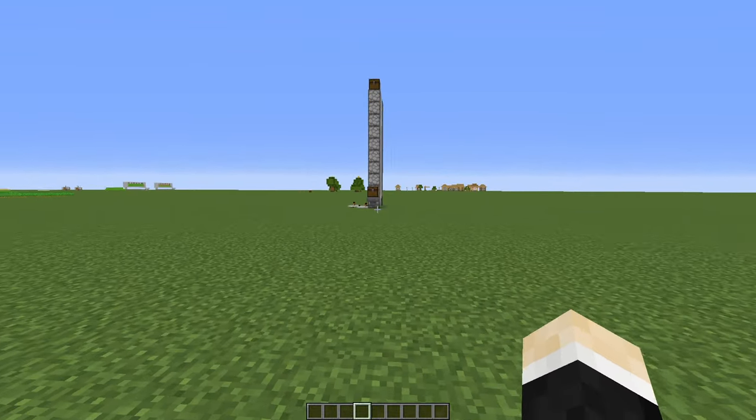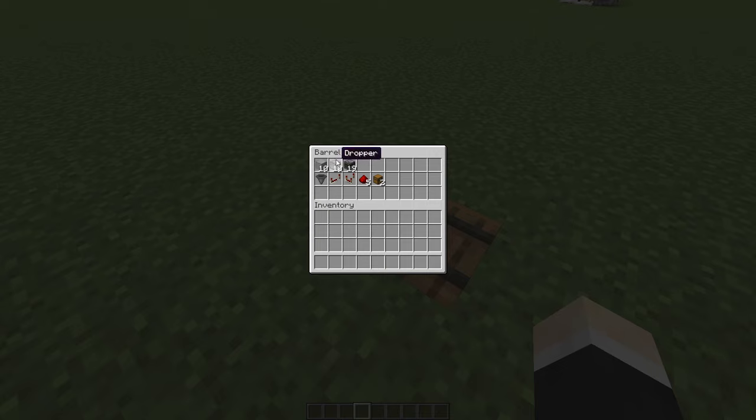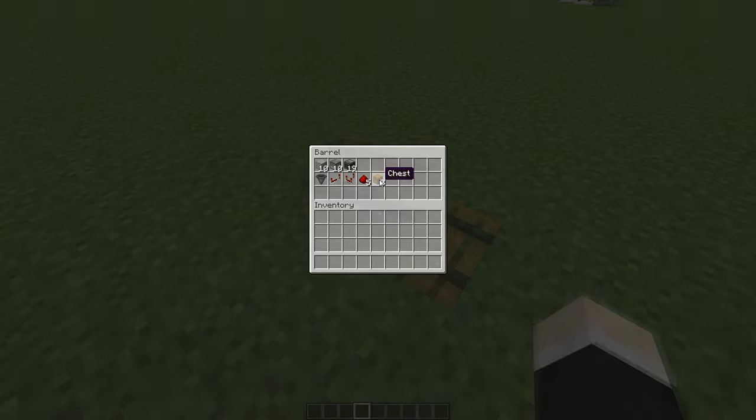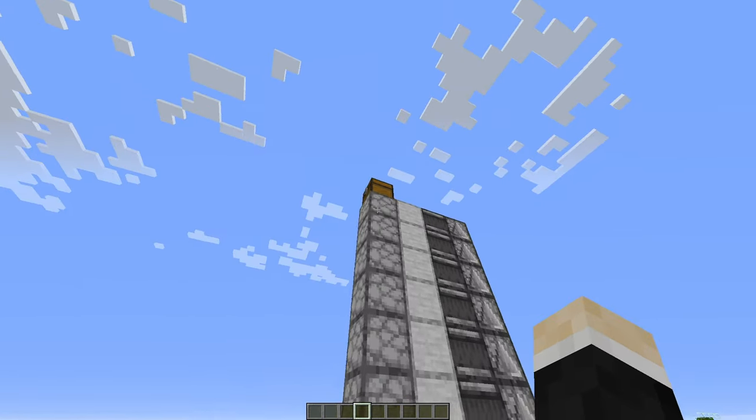Here are the items you need for a dropper elevator that is 10 blocks tall: smooth stone, 10 droppers, 19 observers, 1 hopper, 1 redstone repeater, 1 redstone comparator, 5 pieces of redstone dust, and 2 chests. Not that much, but if you want to make it taller you'll need more observers and droppers.